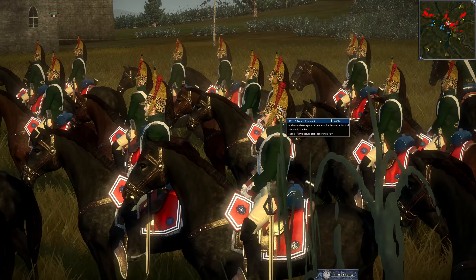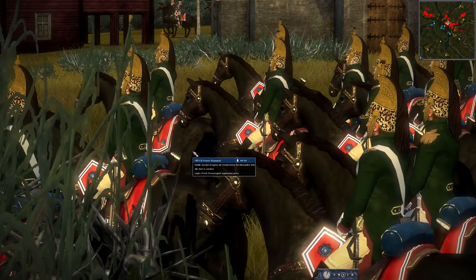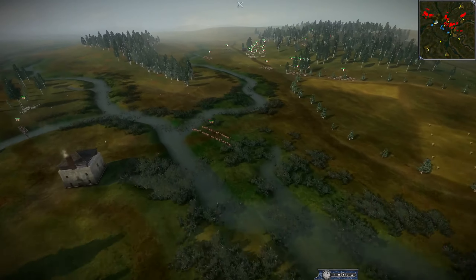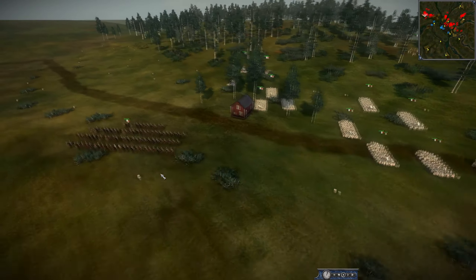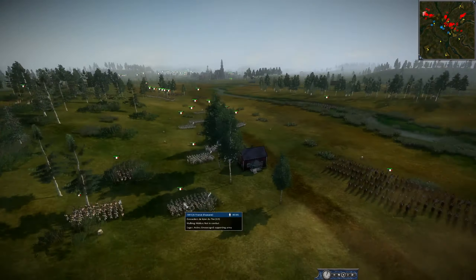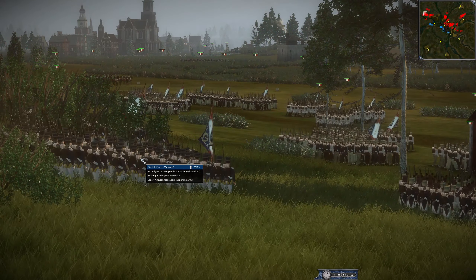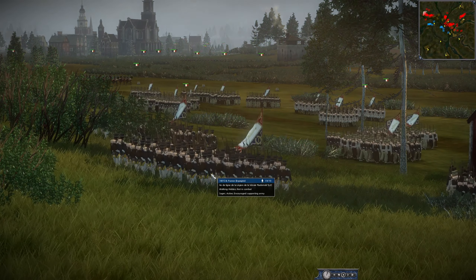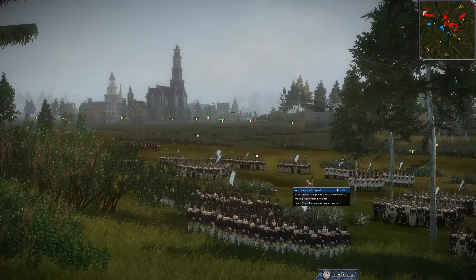We do have some Imperial Guard dragoons — look at the leopard or cheetah skin on their helmets, that can't be cheap. Over on this side the French are pushing up for a full flank. It looks like they may have some Polish units — light infantry — just pushing for the flank of this town.